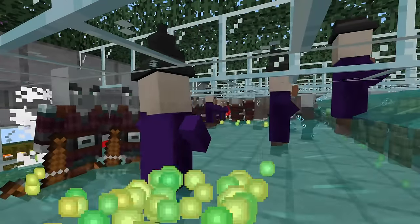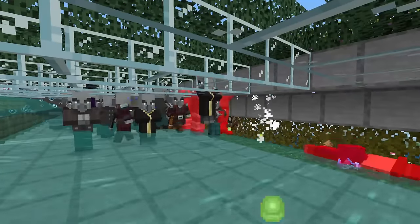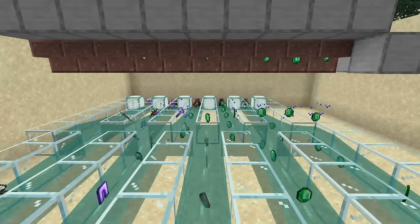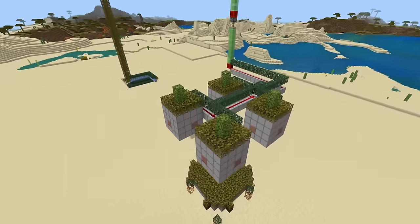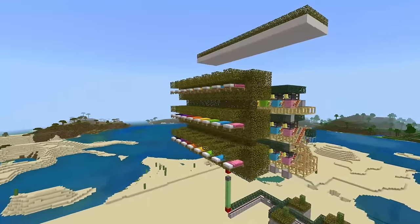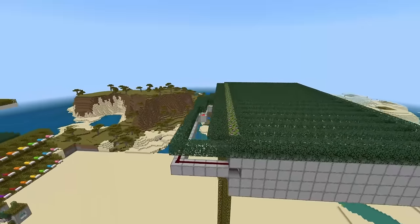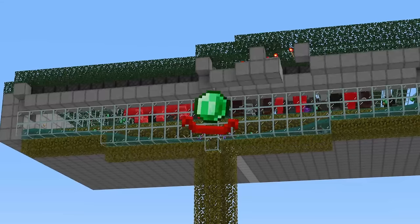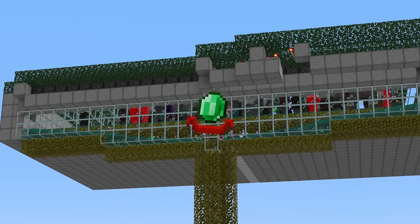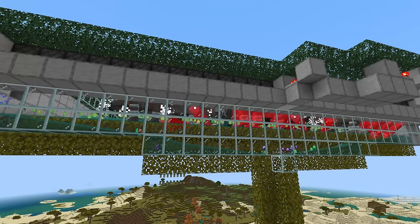Hello everyone, Silent here and welcome back to another mega tutorial. Today I'll be showing you possibly the best raid farm you've seen yet on Bedrock Edition. This is a 24-stacked raid farm, meaning there are 24 villages and you can have up to 24 raids going at a single time. This is basically 24 times better than any standard raid farm. This raid farm produces over 20,000 emeralds per hour and produces tens of thousands of other items per hour as well. With this farm you're going to have a lifetime supply of emeralds, totems, and enchanted books along with a lot of other loot.